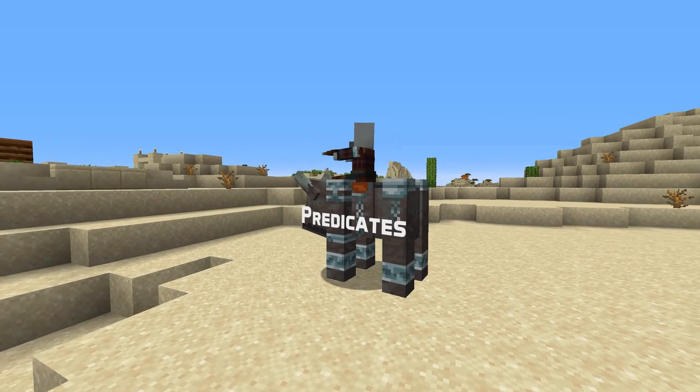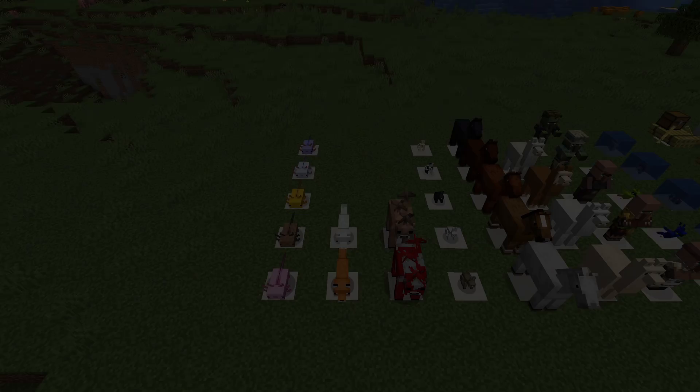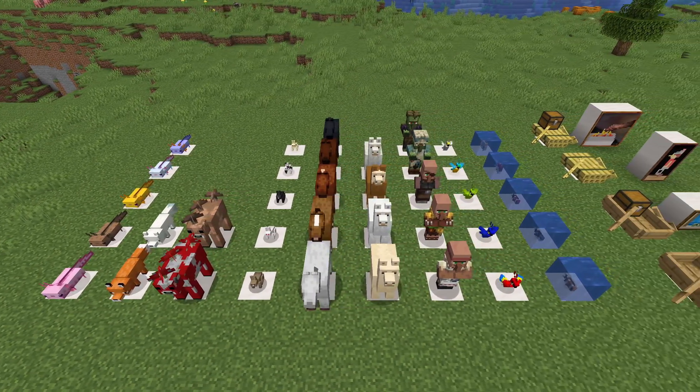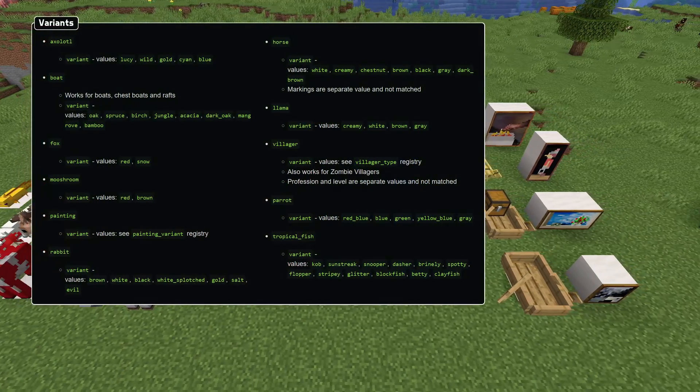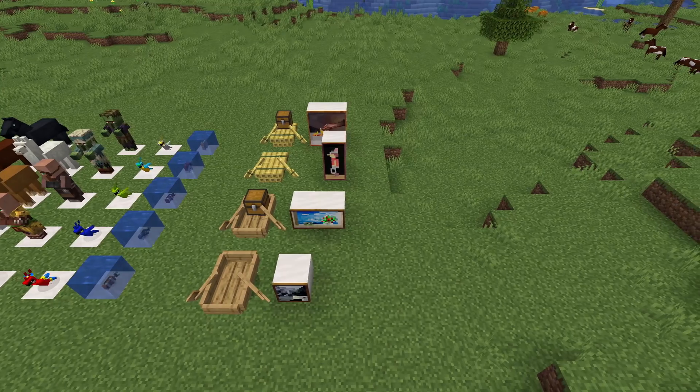For predicates, new sub-predicates have been added for a number of entity types that have variants, just like the frog and cat ones that were already available. This includes axolotls, foxes, mooshrooms, rabbits, horses, llamas, villagers, parrots, and tropical fish, but also non-mob entities: boats and paintings.